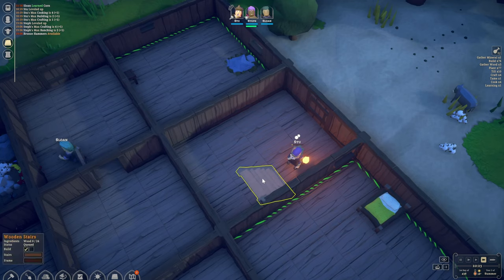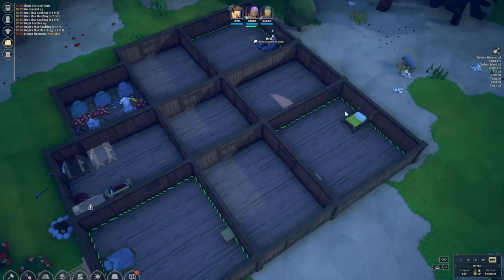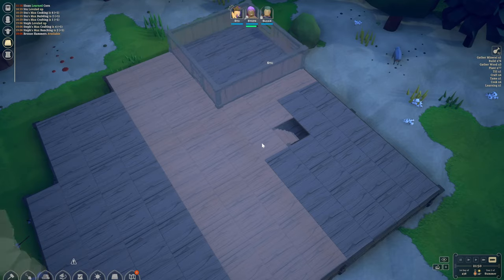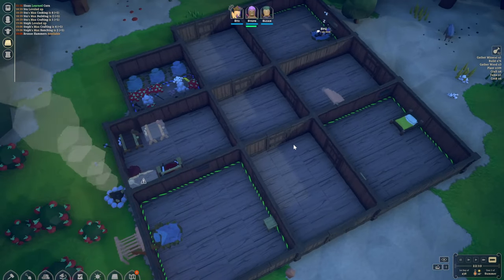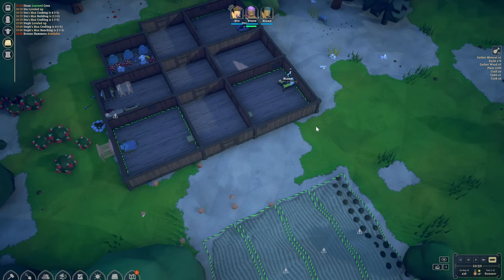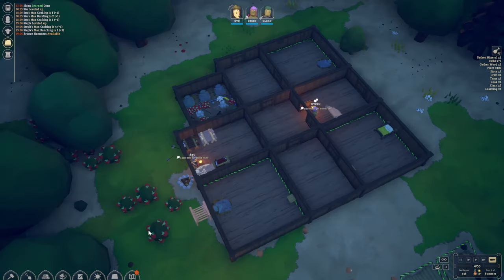Stu is now learning how to build the wooden stairs. Let's give this a priority — as soon as that is done we can have access to the higher levels and expand all the way over there. Stu seems tired so he's gone to bed first, but the others are now done as well. We'll skip the night and be back tomorrow.